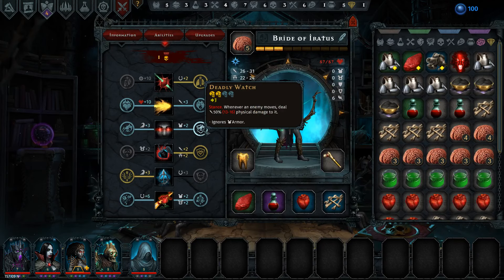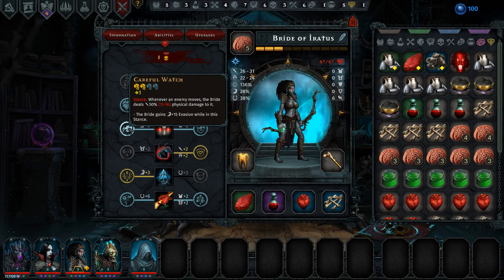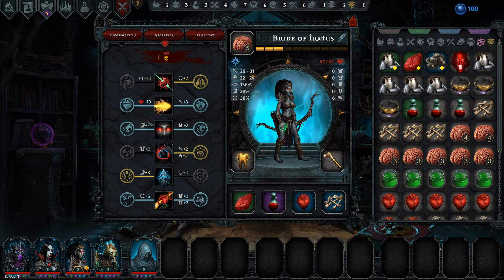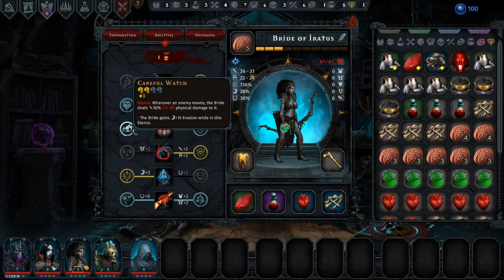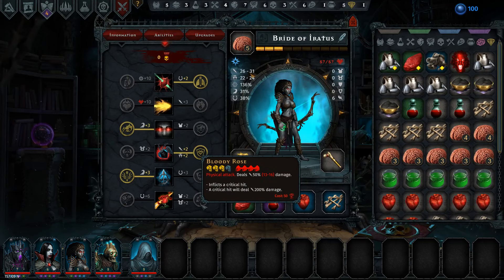When we can give you some armor — ignore his armor on Deadly Watch, or you gain evasion while in this stance. I think I like that. It just gives flat 3 more evasion, but if we're ever in big trouble, if she's about to die, we can just go into that. That brings us almost up to 50% evasion — very likely to help save us.